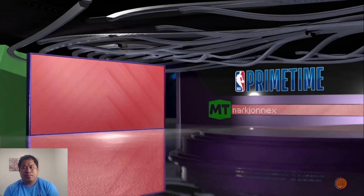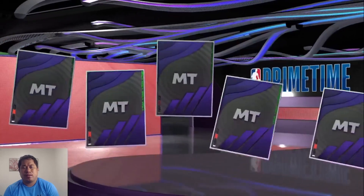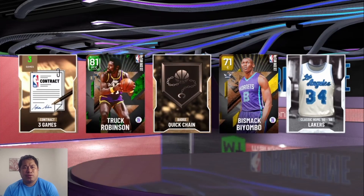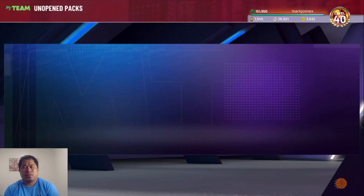Prime time packs — best pull would be a diamond. Chris Ball. We got Truck Robinson — I don't have Truck Robinson.